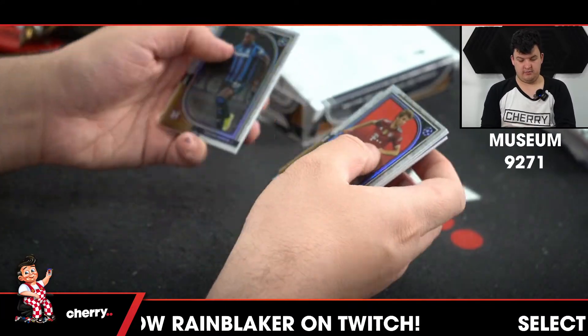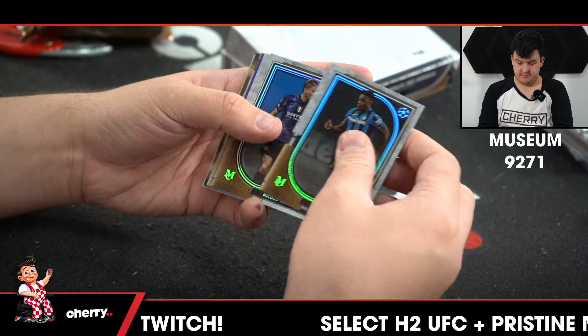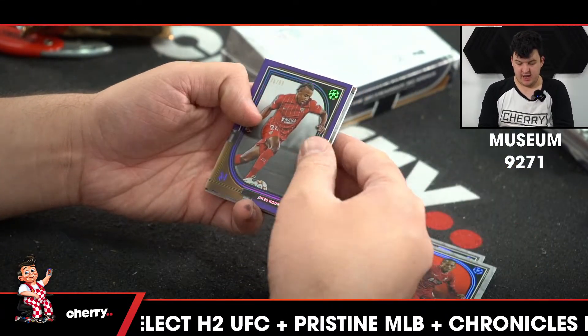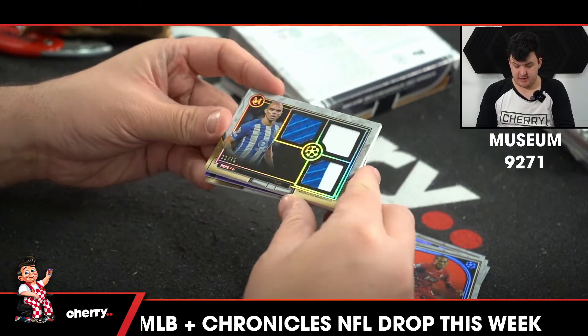All righty, here we go. Zapata. Badala. Moolah. VVD. A purple of Jules Koundé.